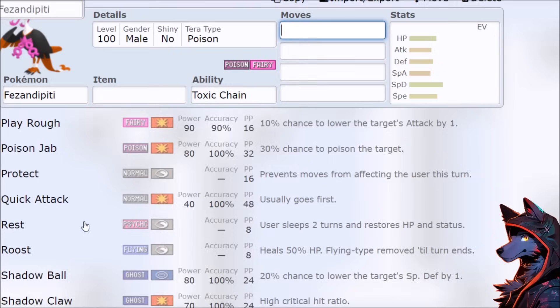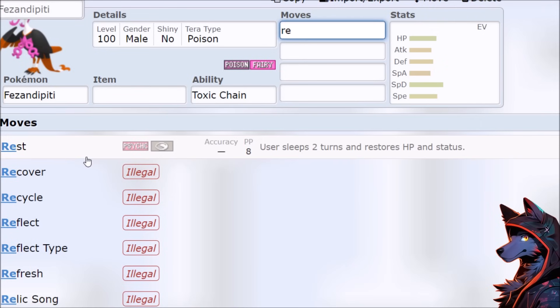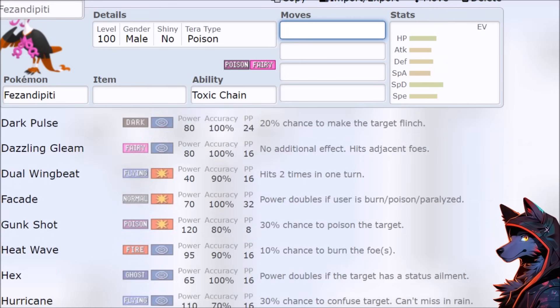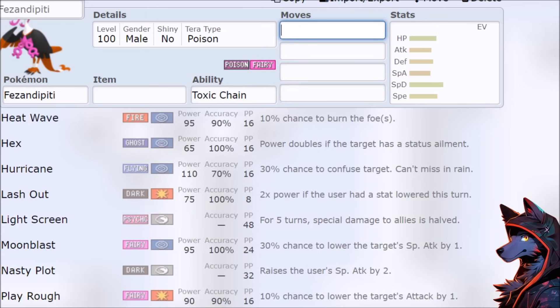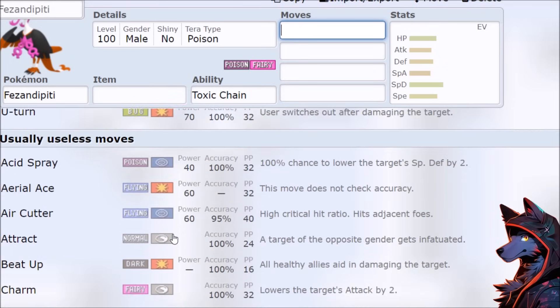It has Light Screen. Is it one of those weird Pokemon that only gets one? Yeah — so some Pokemon only get Reflect, other Pokemon only get Light Screen — so you can't go Tailwind, Light Screen, Reflect in Doubles and be a really cool supportive Pokemon, and then you really just have nothing.